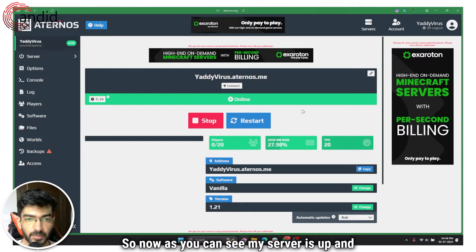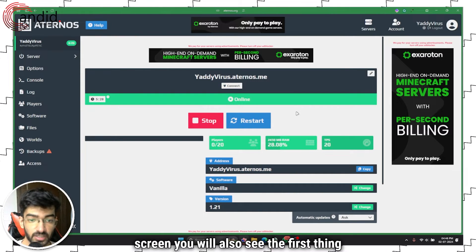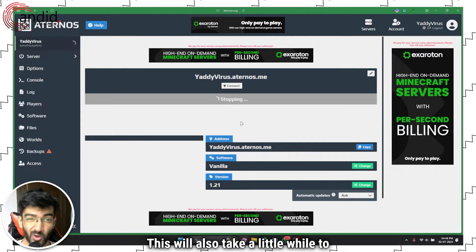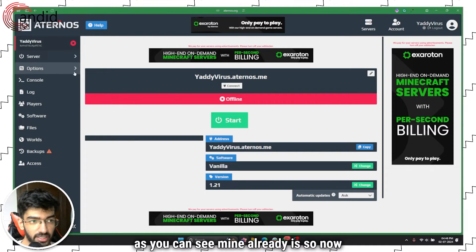Now as you can see my server is up and running, and this is most likely the screen you will also see. The first thing we have to do is stop our server by clicking on this button. This will take a little while to make sure the server is stopped — as you can see mine already is.